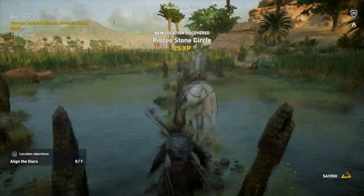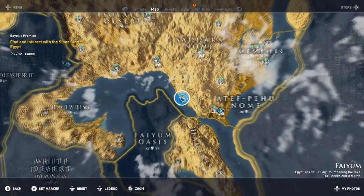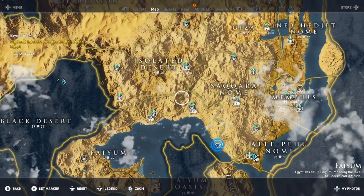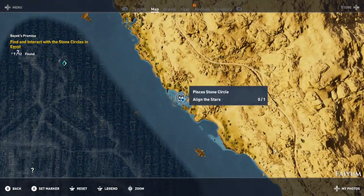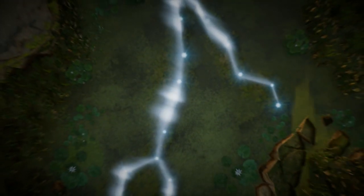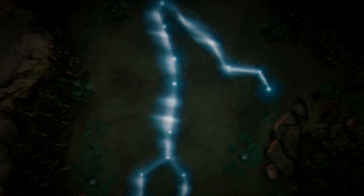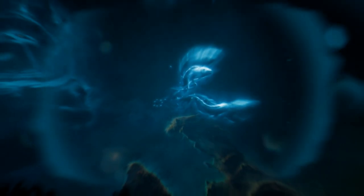This next one is going to be in the swampy area of Faiyum — not too hard to find. It's going to be in the very top right of Faiyum, a little northeast of Faiyum Oasis, right across the water. There's also going to be two in Faiyum. This one kind of looks like a sperm cell, but it's going to turn into two fish — so that's going to be Pisces.